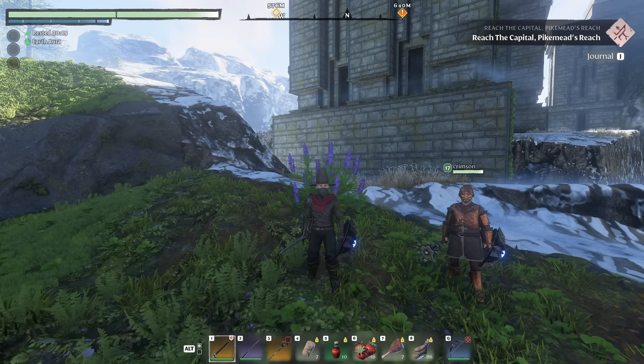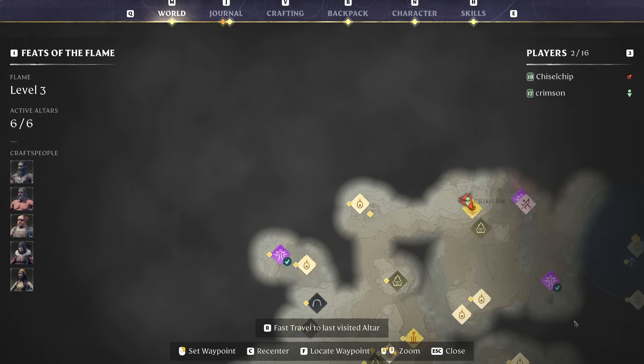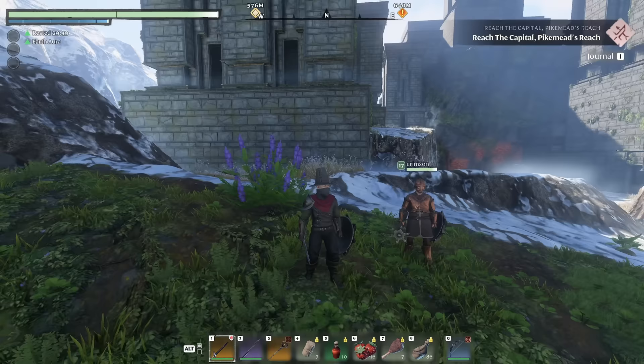Welcome back to Enshrouded. Today is an exciting episode with a bunch of adventures in the Pikemead area — Pikemead's Reach. We'll be having a boss fight, along with two shroud roots, a fireplace for the farmer, and so many awesome quests in this little area. I'm joined again by Crimson today, so hopefully the combat will be a little easier with the two of us. Sit back and enjoy another fun episode.